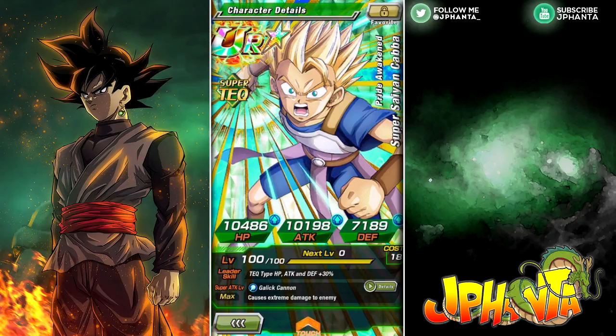His HP is now 10,486, attack is 10,198, and defense is 7,189 — pretty average. His leader skill is Super Saiyan Angel Goku tech type: HP, attack, and defense plus 30%, but no ki. So you won't be using him as a leader, but he does provide some stats — better than some other leaders I've seen.